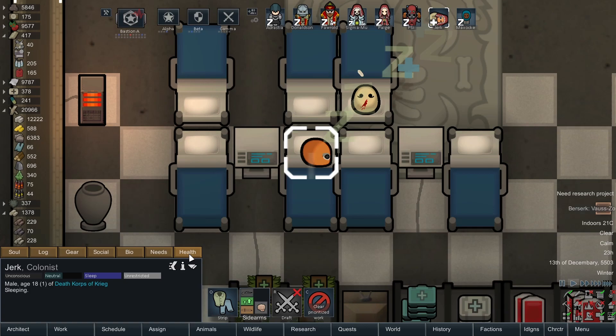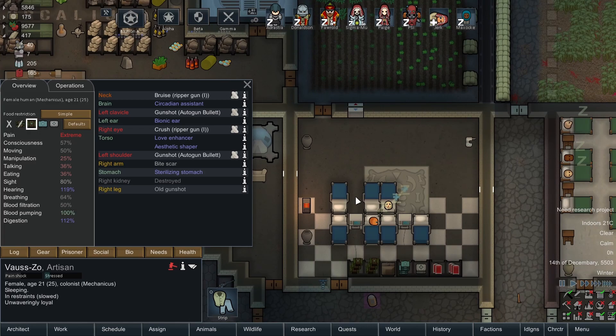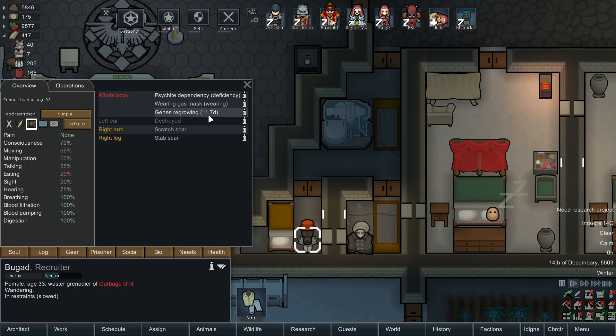Yoshk also needs an eye after getting in a fight. Let's think about removing the prisoner's bionics — we're going to take them all. We'll take the stomach last in case something goes wrong, let our guys heal up first, and turn this into a prisoner hospital. We've still got a couple of other prisoners who are here just to feed the gene extractor — we can't harvest them again for a good while.